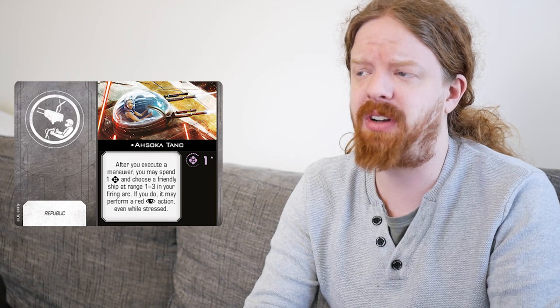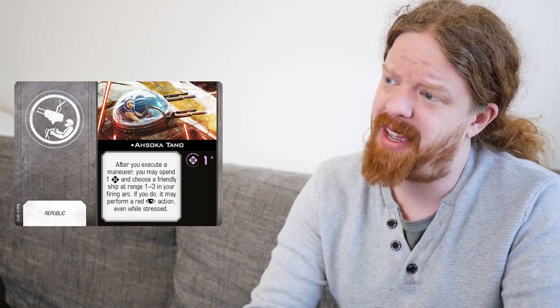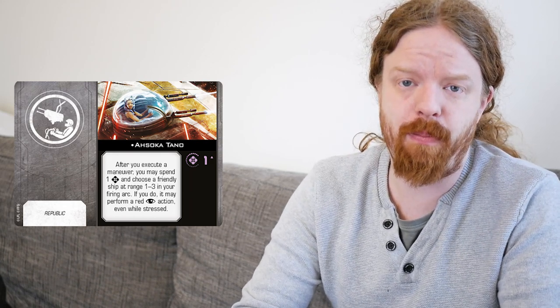I actually quite like the versatility something like this offers. It's going to have a bit more value with a few more ships, but even with aces it's a good insurance card, and I think insurance cards are something you should never turn your nose up at. It does give Anakin four Force Tokens — do not turn your nose up at that. That seems really good, especially when you combo Anakin with some Force abilities that tax his Force Tokens a bit more. It's not likely that you're going to burn through four, but having the option to is sometimes very valuable. Yeah, I can see Ahsoka being pretty valuable on a few different ships.